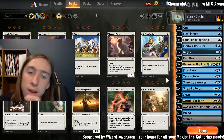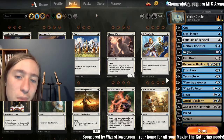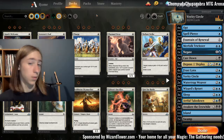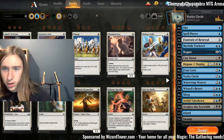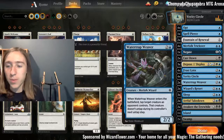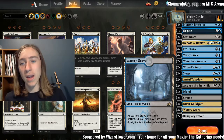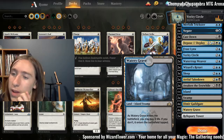Last time we played a budget deck on Arena, it was budget in paper — about twenty to forty dollars. But when I went to craft it on Arena, I realized it was full of one-dollar rares and cost a lot of wild cards. So this time we bring you a budget Arena deck, meaning it's budget for your Arena account. This one only needs ten rare wild cards — four of which are dual lands you'll probably want anyway. For a two-color deck, that's not bad.